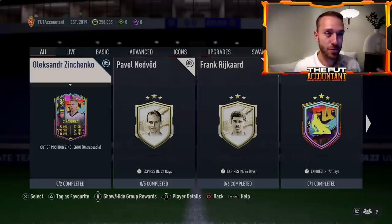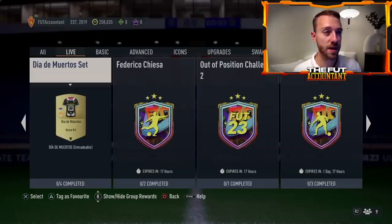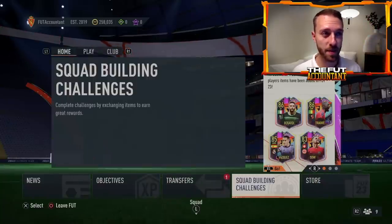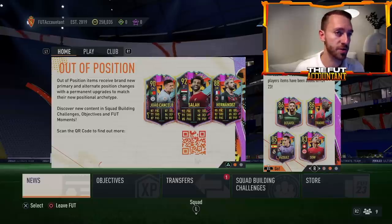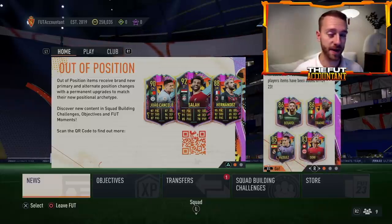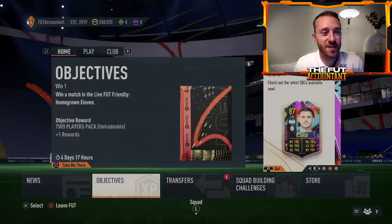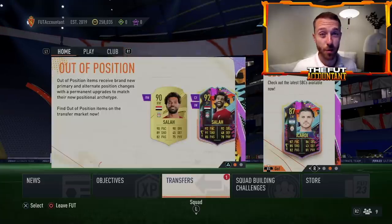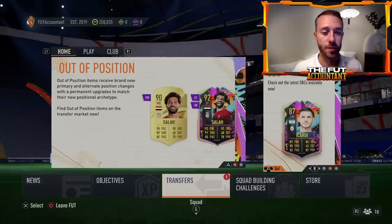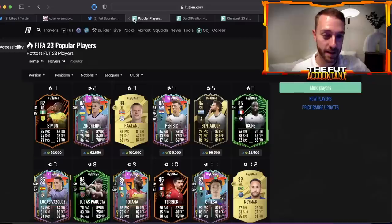It might be a decent time to try to save some packs. Like if you did marquee matchups, maybe save those packs, or your weekend league rewards this weekend. Maybe it's worth saving because there's going to be after-today content. These out of position promo players are going out of packs today at 6 PM. So it's really just a matter of saving packs, doing your objectives, maybe catching up — or just taking a break from FIFA for a minute before a big promo drops.